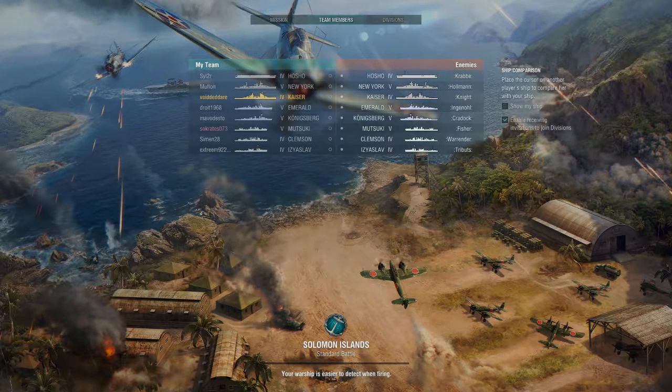Alright, here we go into our first match. What have we got coming up against us? We have a New York, a Kaiser, an Emerald - I think that's a paid-for ship - and a Konisberg.